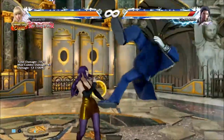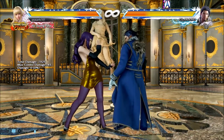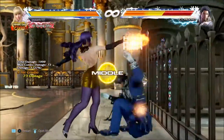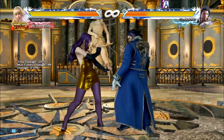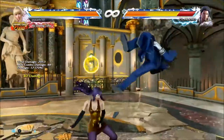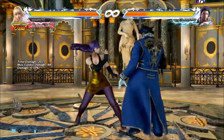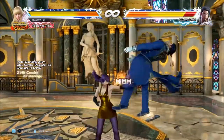Her infamous Matterhorn, down 3+4, is 17 frames startup, minus 21 on block. But you can get anything from this. Also, if someone's jabbing you, you can sidestep and then crush it, because it crushes highs and some mids as well — not all mids, but some of them. It's kind of dirty, but if someone's jabbing a lot, you don't even have to sidestep honestly — just lose the Matterhorn and go straight under their jabs.